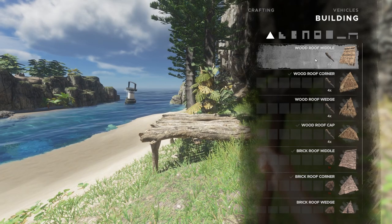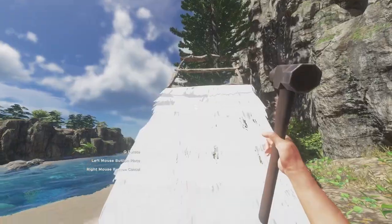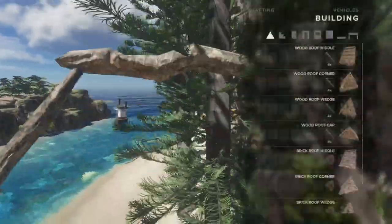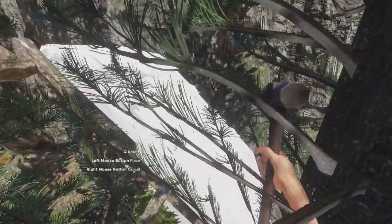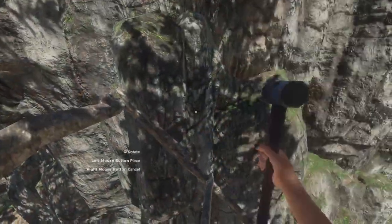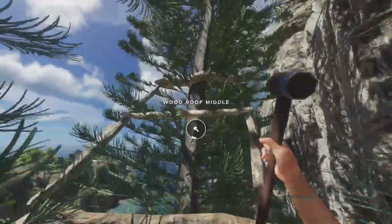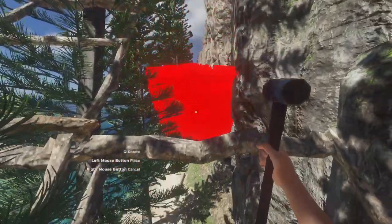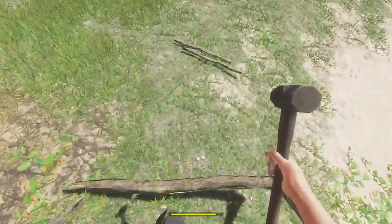Tip number fourteen: roof middles will build through just about anything, and you don't have to finish them to walk on them. You can build right through a tree, build right into a rock, and keep going up through a tree. So if you wanted, you could build a ramp to the top of a mountain. Stairs are good, but you can't build them through anything like you can with roof middles.